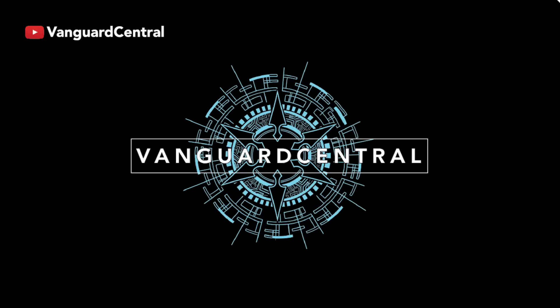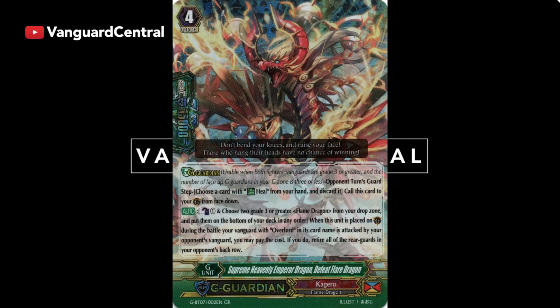Next we have Supreme Heavenly Emperor Dragon, Defeat Flare Dragon. Defeat Flare is one of the scariest cards you can threaten. It's only a 15k guard and you have to guard when your opponent's Vanguard is attacking, so you only get up to 26k against your opponent's Vanguard, which is most likely going to be over 26k — not enough to guard. Its skill is pretty gnarly where you can just sweep the back row, which literally shuts down Sanctuary Guard. Defeat Flare is going to punch your back row in the face and your whole turn is going to die. Let me know what you guys think down below.